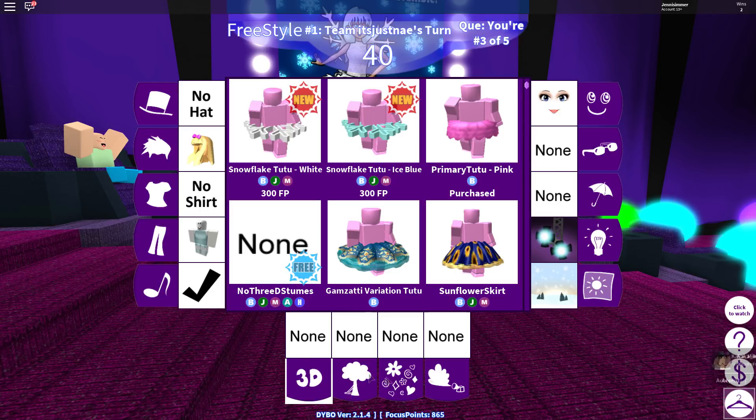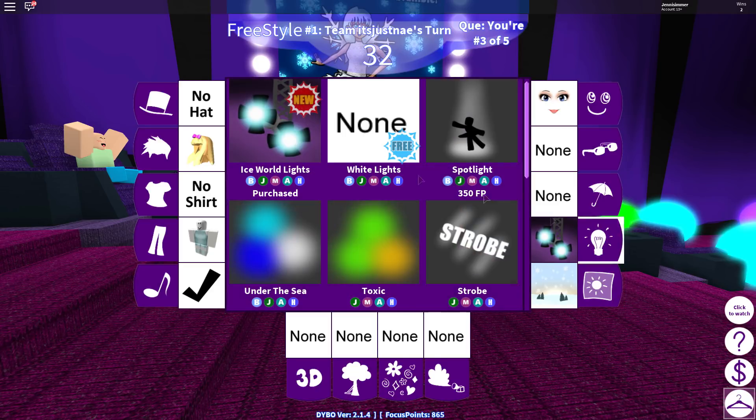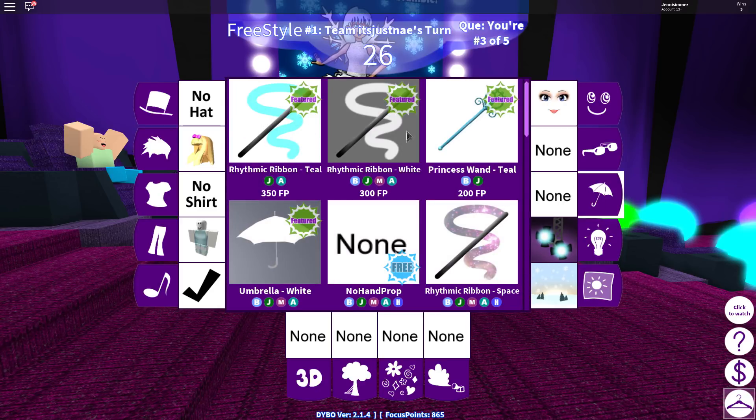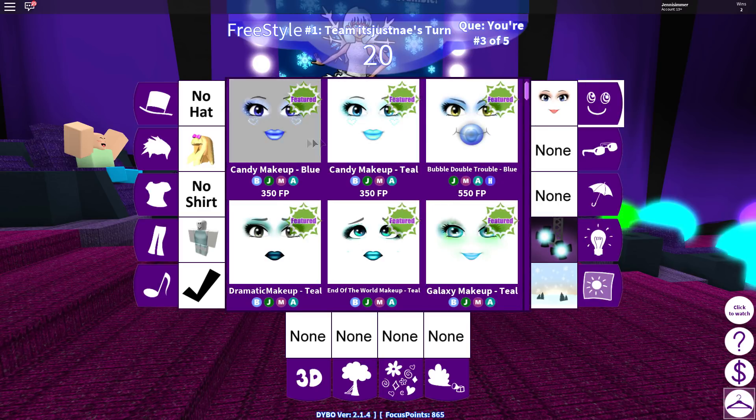There's a new backdrop which I did not realize there was originally. But yeah, there's a new snow backdrop which I have. There's new ice world lights that I have here. I don't know if there's other stuff - oh, this stuff is featured. There's snow wings which are cool, and some other featured stuff too.